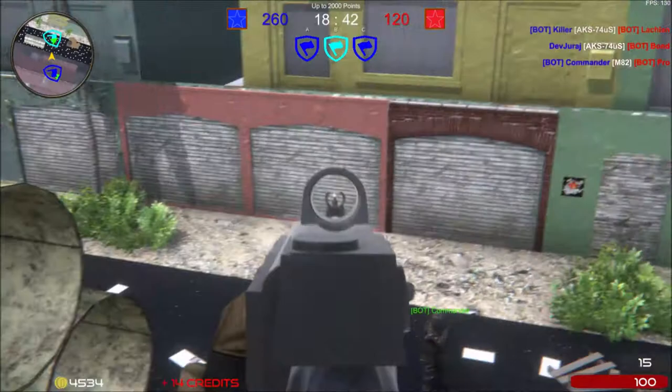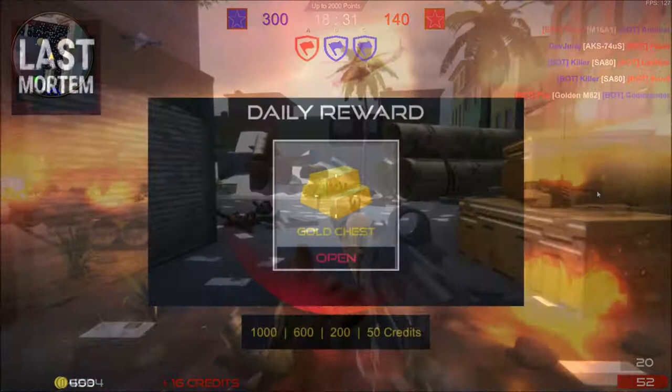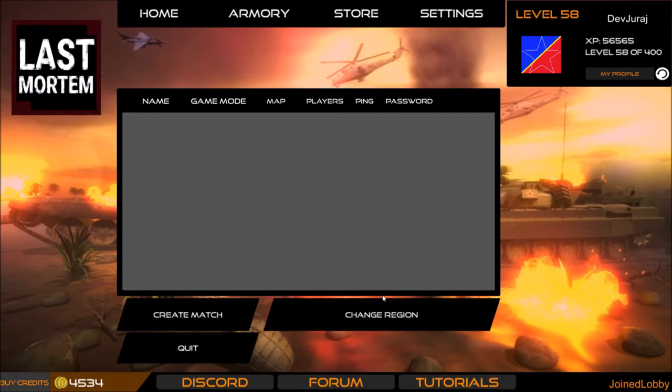Hello guys, here is DevUri and welcome to another update video. Today I want to show you changes that were done on our multiplayer FPS game Last Mortem in the past week. The biggest new feature that was added is the daily reward system. Every player now gets one gold chest from which he can win one of the four prizes, and we give everyone a 15% chance to win the highest prize. Once the player claims the daily reward, he will get the next one in 24 hours.